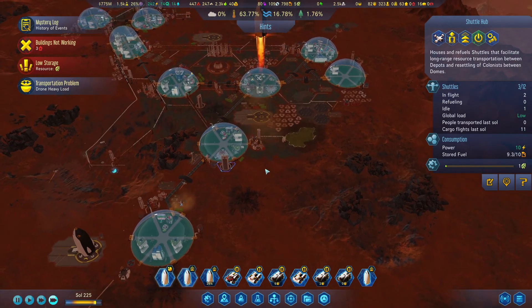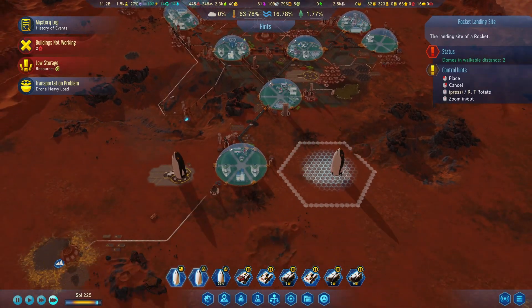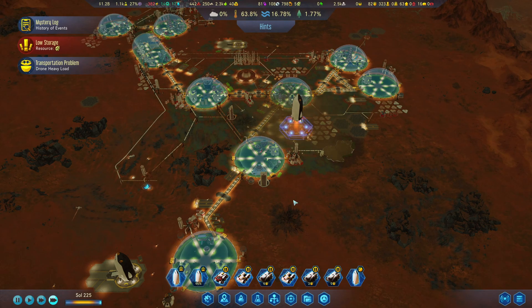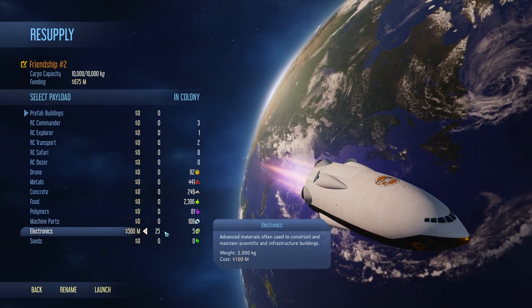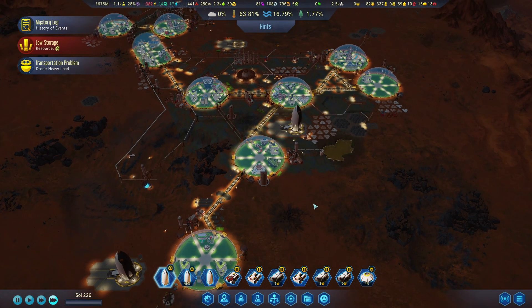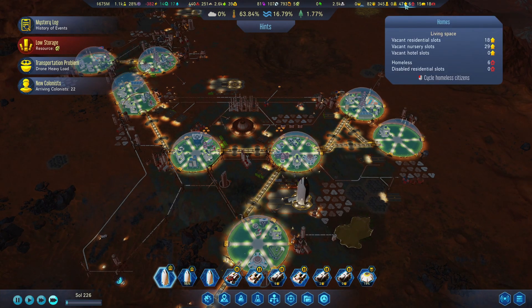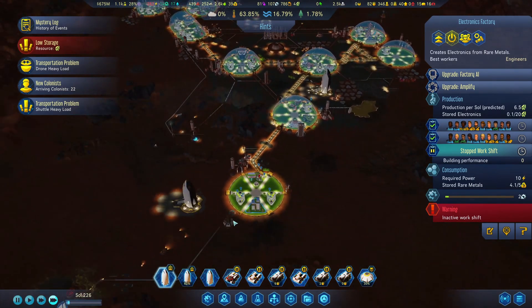The shuttle has gone. I'll drop the new colonists in here and they'll find housing all around. As I mentioned, I'll do another supply pod for electronics — just need to make sure I'm sending the right thing. More colonists are arriving and we still have enough housing for all of them. We might need more working space, which is quite good actually. I might start another working shift in here — we still have like 15 jobs available and 17 people. We have some unemployed people and not much work in this area.